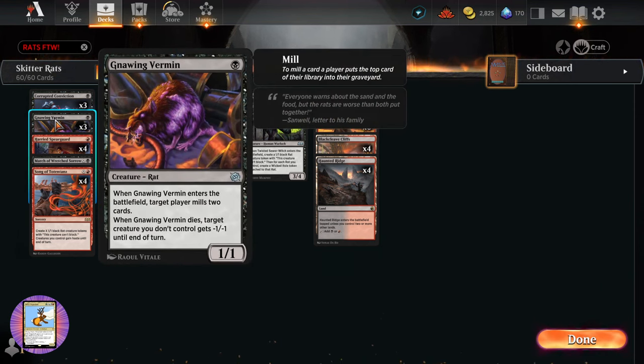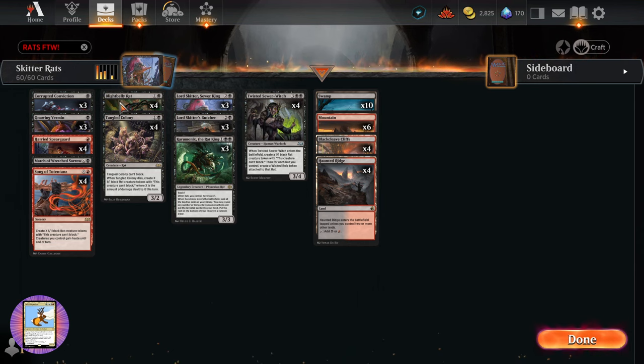We've got the Gnawing Vermin from The Brothers' War — a 1/1 for a single black. When it enters the battlefield, target player mills two cards, and when it dies, target creature you don't control gets minus 1/minus 1 until end of turn. So some nice removal there to clean up some of the opponent's smaller creatures.